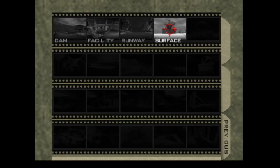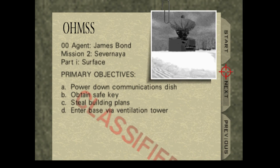Okay, what's up everyone, we are back on GoldenEye 007. Stage number four is Surface, a snowy field. The objectives are: power down the communications dish, obtain the safe key, steal building plans, and enter the base via the ventilation tower.